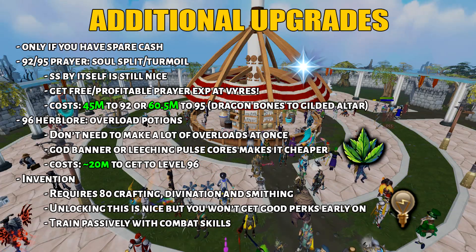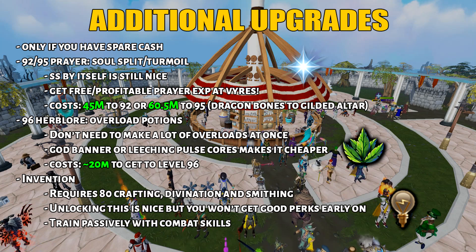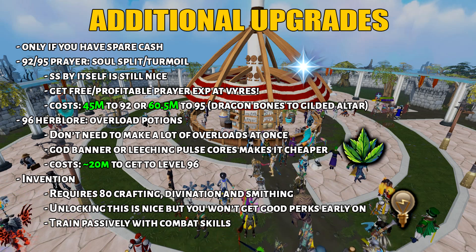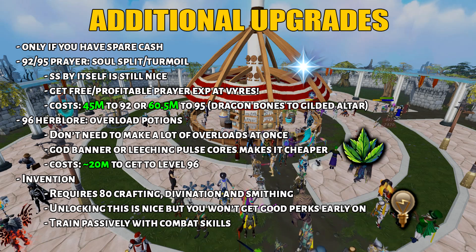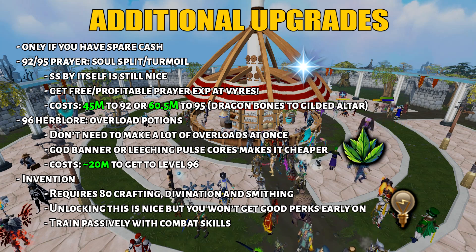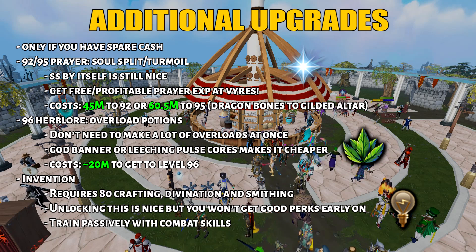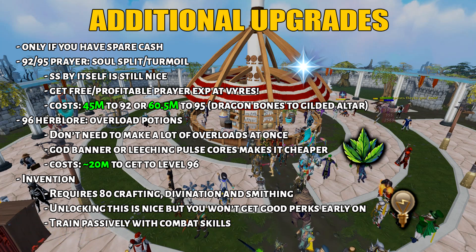The last section covers combat support skills - only if you have spare cash. First, you want to get 92 and 95 Prayer, which unlock Soul Split and Turmoil respectively. Soul Split alone is a great unlock because healing back damage without food is really nice. If you did the River of Blood quest, you can essentially do this for free at Vyrewatch. Otherwise, using dragon bones at the gilded altar will cost you 45 million to reach level 92, or 60.5 million to reach 95. After that, 96 Herblore unlocks overload potions - you don't need to go past 96 to unlock these. Even a few hundred overloads will last you a very long time.